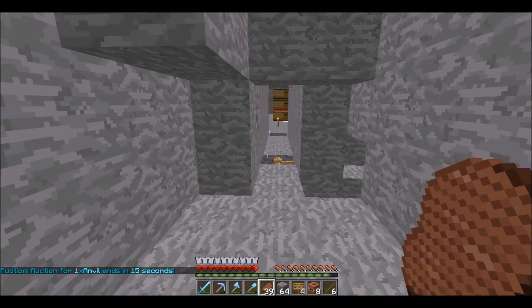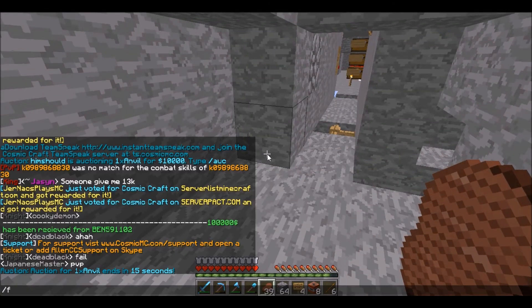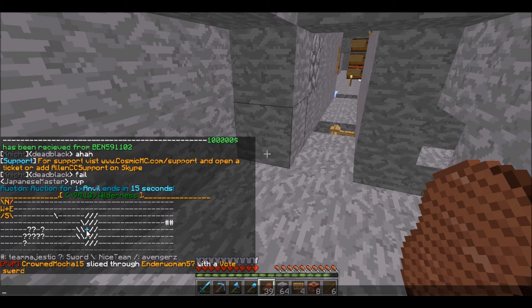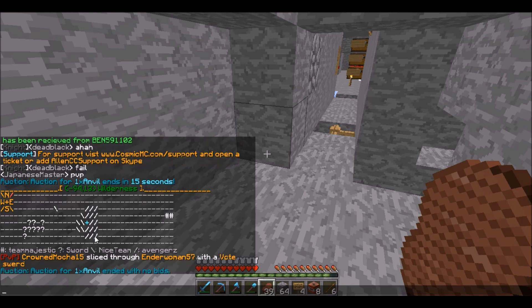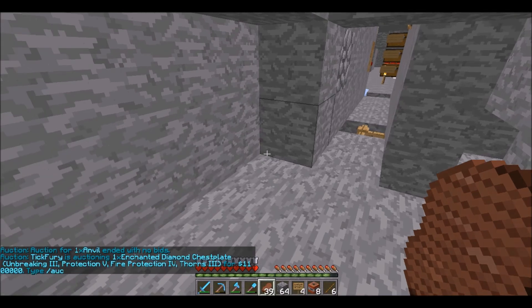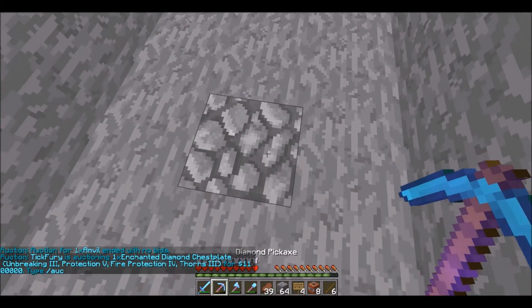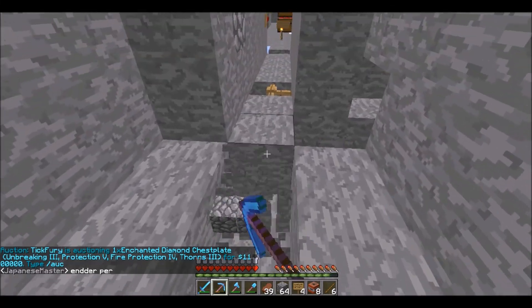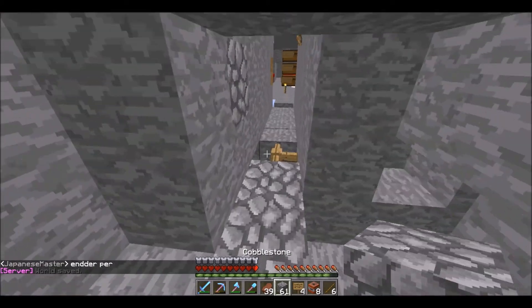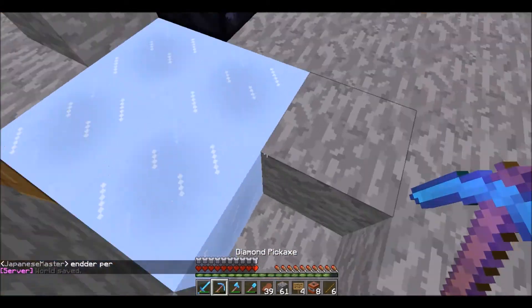Alright, we are at the base. If I go slash F map, you can see there is one little area in the middle that is unclaimed, and then the rest of this box is claimed by the Avengers. This little bit here is claimed by Nice Team or something like that. This unclaimed area means I can break these blocks all the way up to here — I did my research.